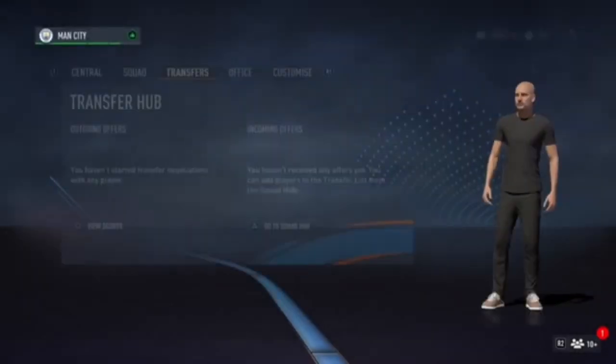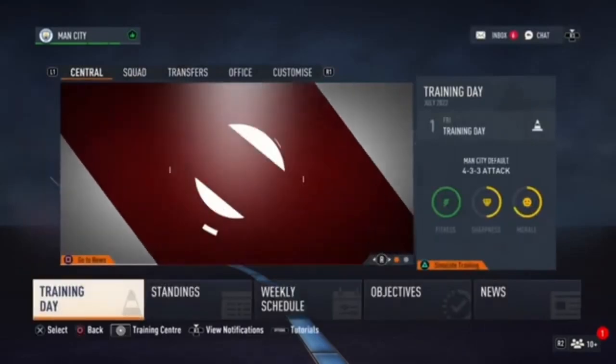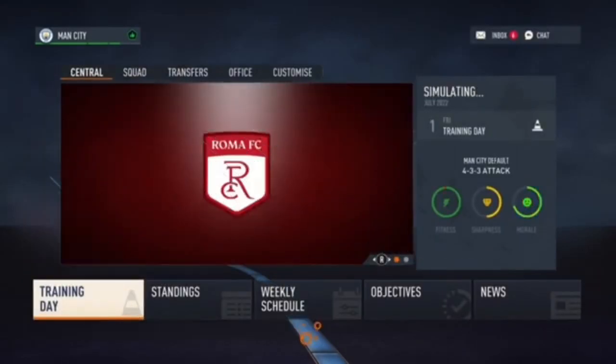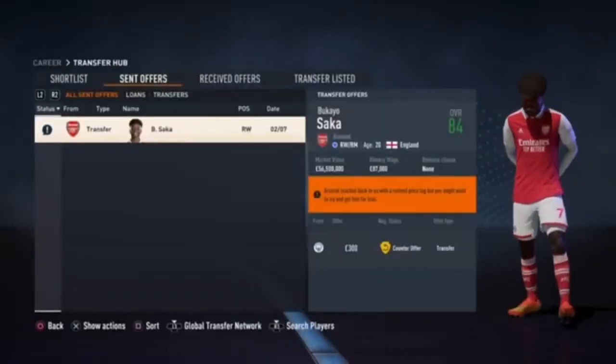What I'm going to do now is sim a few days just to wait until they get back to us. The offer has been accepted — as you can see, it has been accepted for Saka for 300 pounds.